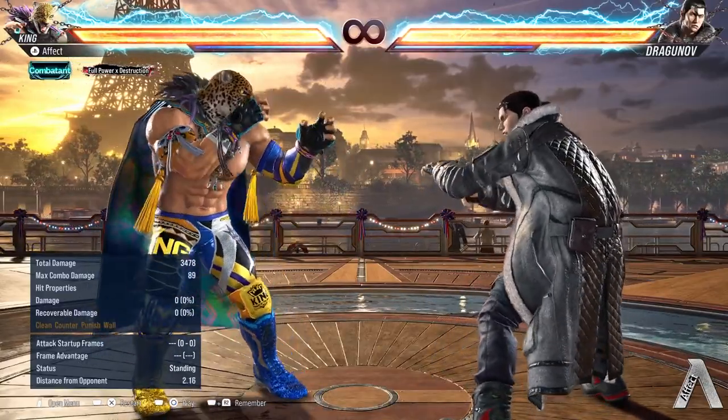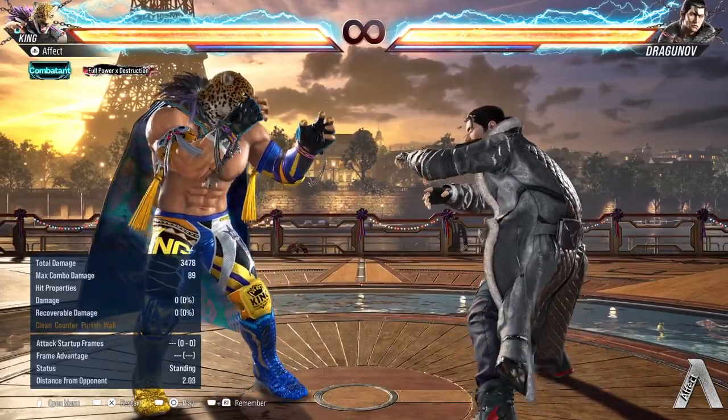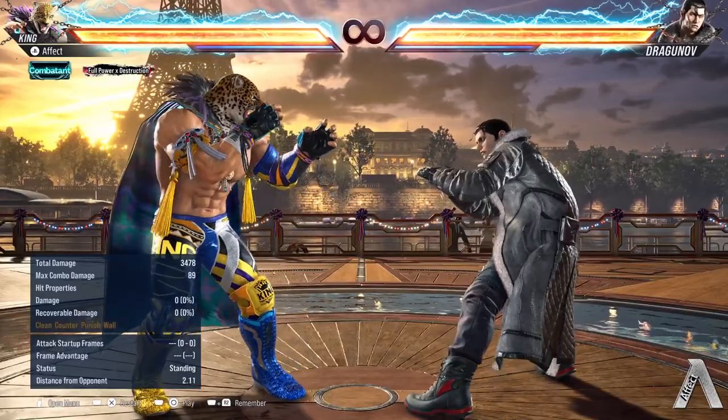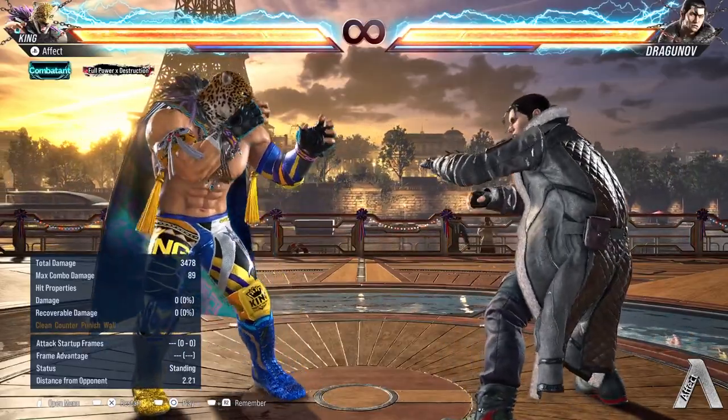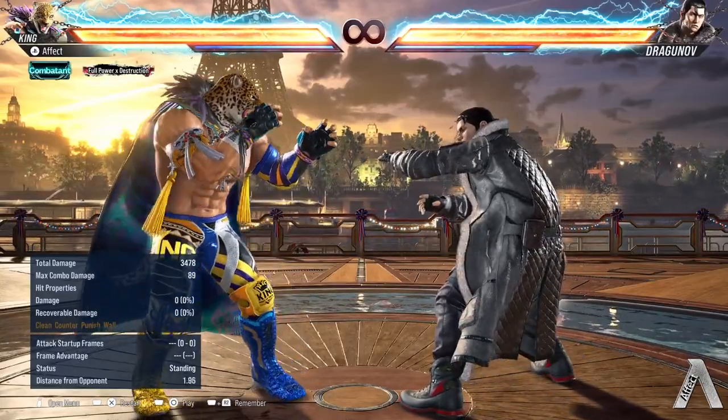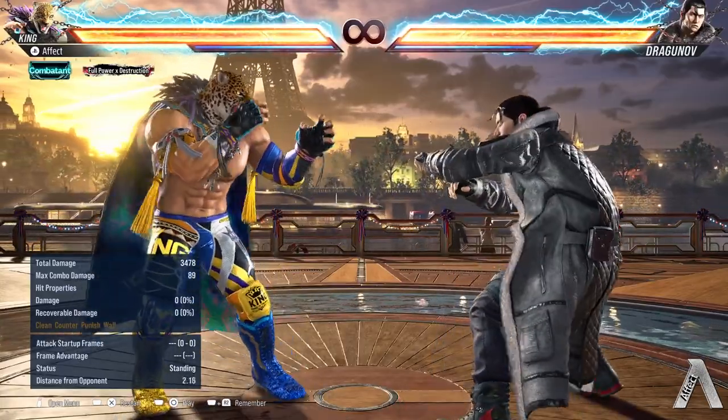It's a very easy practice. The whole point is: can you visually react to each hand popping out? Because each hand is connected to whatever command throw they're tossing at you. For Dragunov here, he is a command grappler, which means he has every throw option in the game.